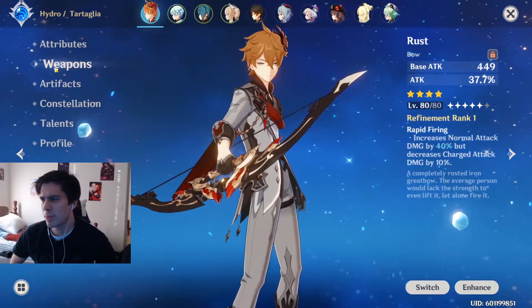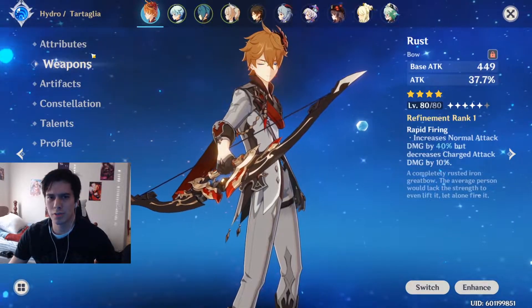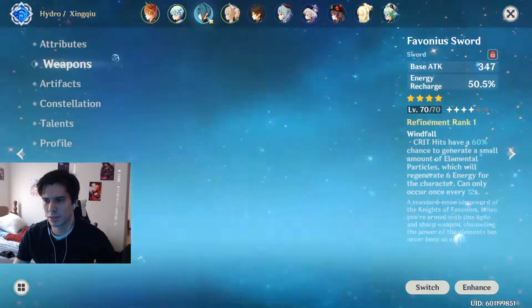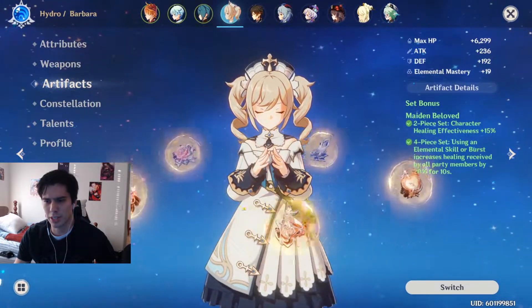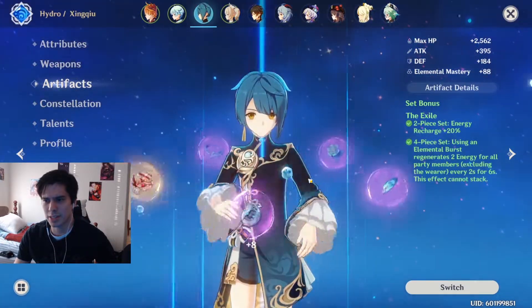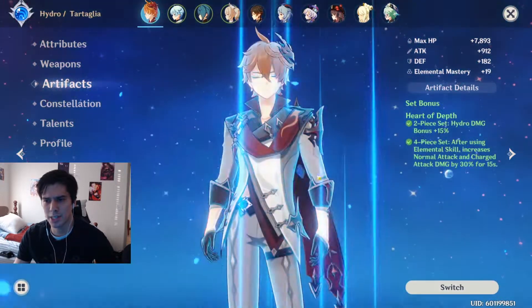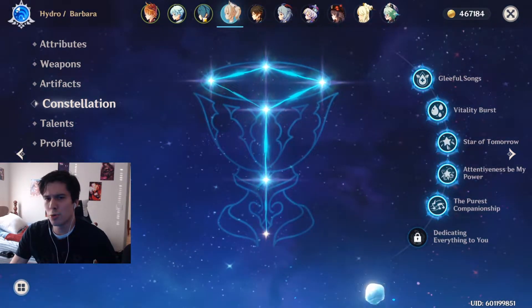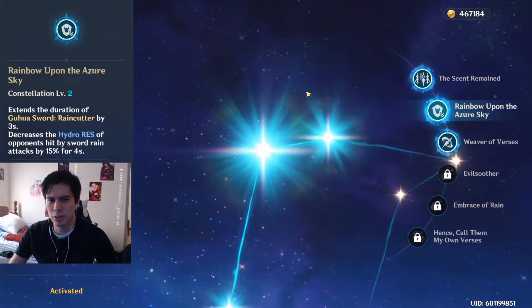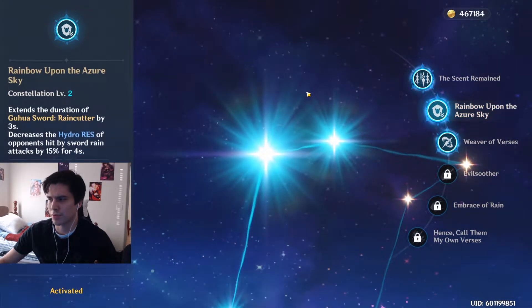We've used these weapons and artifacts before and covered them in different videos, so there's no reason to go over them in excruciating detail. We can just gloss over them quickly, just for posterity. You can see the set bonuses for the most part. We still don't want to cover constellations too much. The only one I do want to cover is Xingqiu's Rainbow — this decreases Hydro Res when he presses his ulti. It's huge DPS for Child.